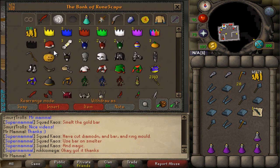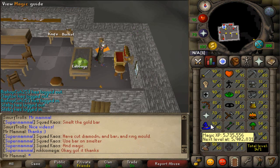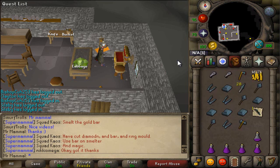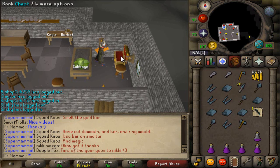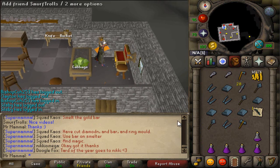Like I said, there was about 3k casts done and as you see, we still have 2k yew longbows to go. We are only about 170k off of 91 magic, so we are just about there. I will be back once I am done with my second part of this magic level and we'll have 91 magic.